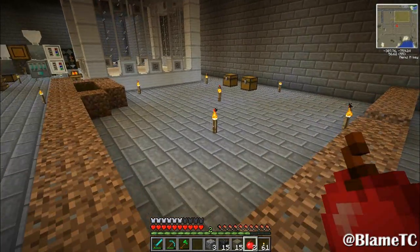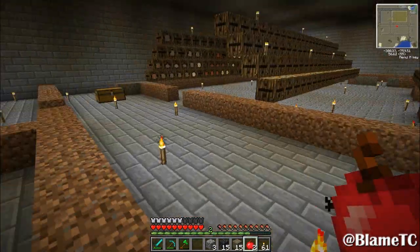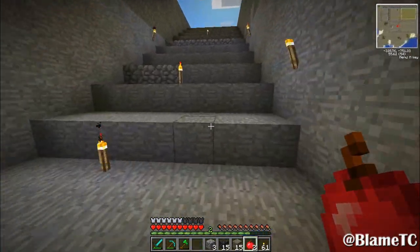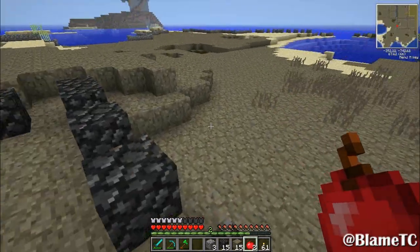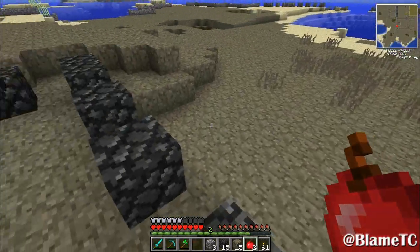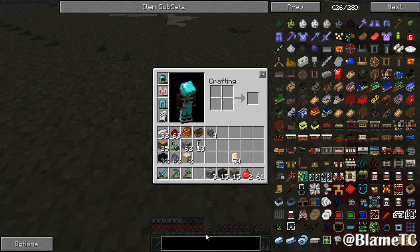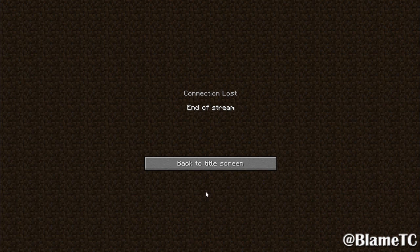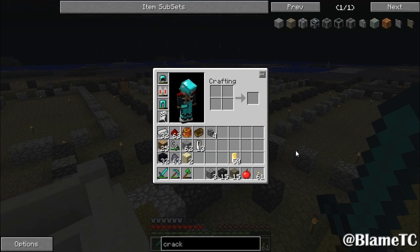Before I go into that, I want to mention this real fast. Someone pointed out about using cracked sand to get saltpeter to make the fertilizer I would need for the multi-block farms. I went to search for it in the items menu and — apparently if you search for 'crack' in the items menu, it crashes your game. Drugs are bad, kids. Don't do drugs.